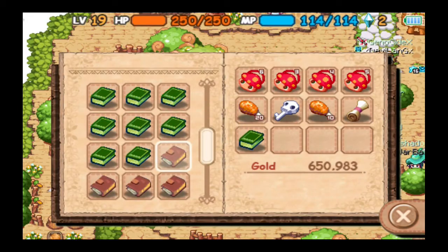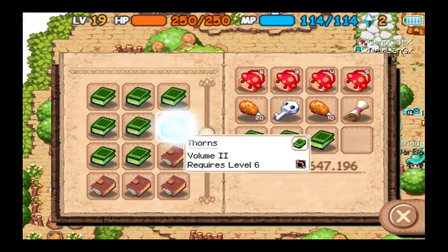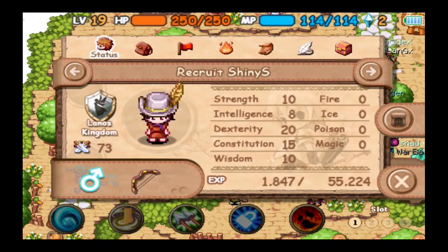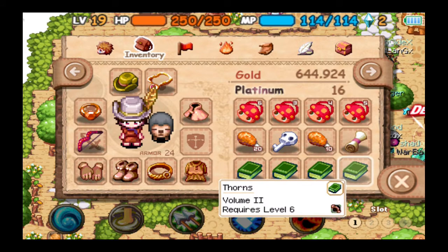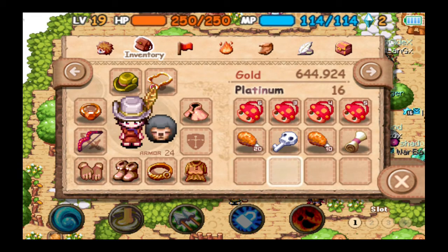Let's go ahead and buy Concentrate Volume 1, Concentrate Volume 2, Thorns Volume 1, and Thorns Volume 2. That costs about 7,900 total — not a lot. Now let's use Thorns 1, Thorns 2, Concentrate 1, and Concentrate 2.